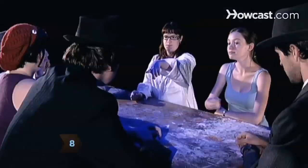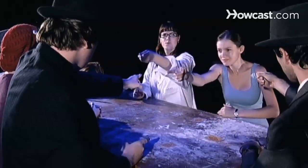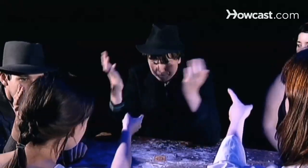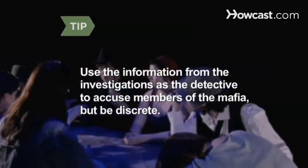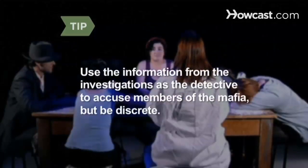The dead player can't talk or gesture for the duration of the game unless they're the person the doctor indicated. Step 8. Accuse a player of being a member of the Mafia if you're a citizen. The accused must then be seconded by another citizen. The accused is allowed to plead their case, and then the players vote and majority rules. If the accused is killed, they reveal their card. Use the information from your investigations as the detective to accuse members of the Mafia, but do not be too obvious or the Mafia will kill you next.